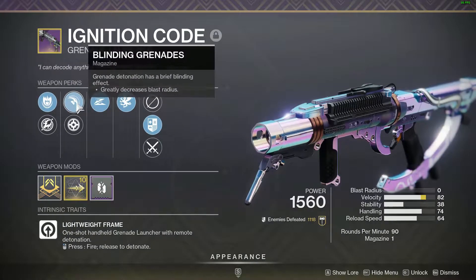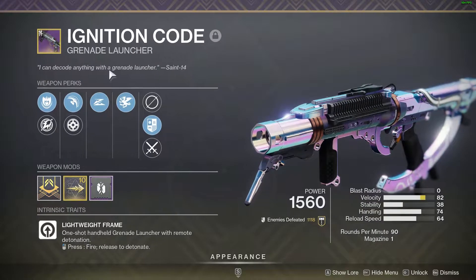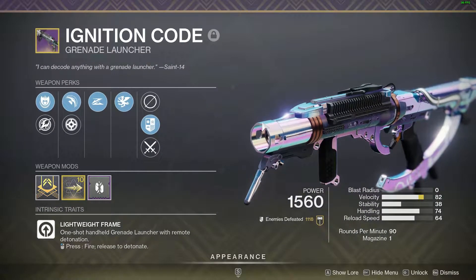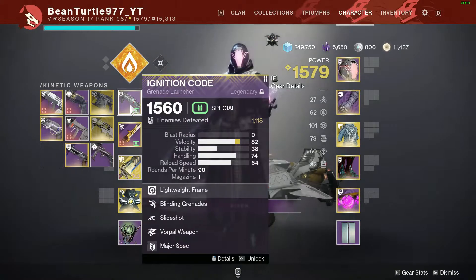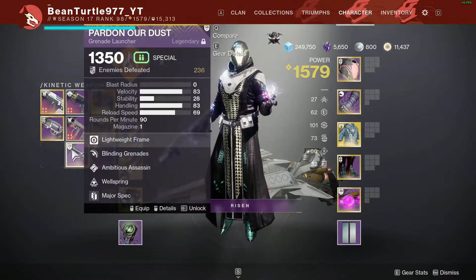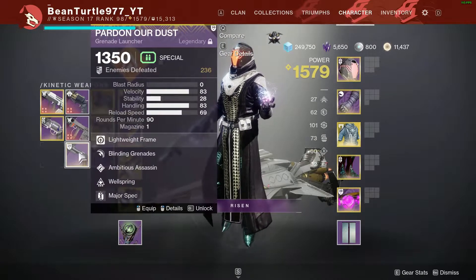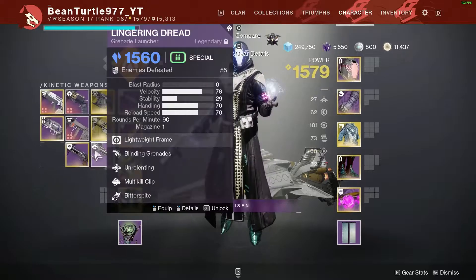Today I'm using a Blinding Grenade Launcher — Ignition Code. This is one I picked up several seasons back in Season of the Splicer, but it's no longer in the game if you don't have one. There's Lingering Dread, or Pardon or Dust in the Kinetic slot, which you can get from the Dares of Eternity, so there are some options.